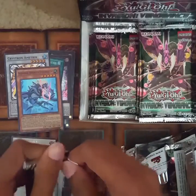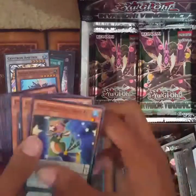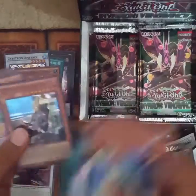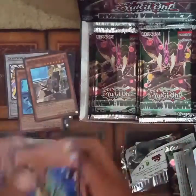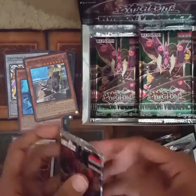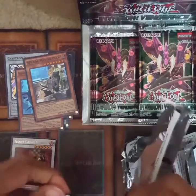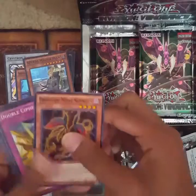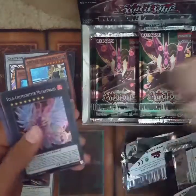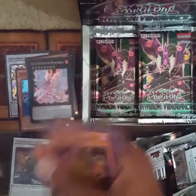We got a lot to go. Chema Critter, Psy Frames, Spiral Master Plan — nice. Fairtell Sleeper, Crystron Amstrix, and that's the new Chema Critter Seas.